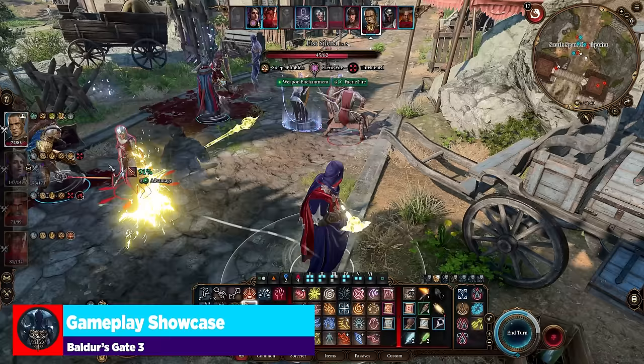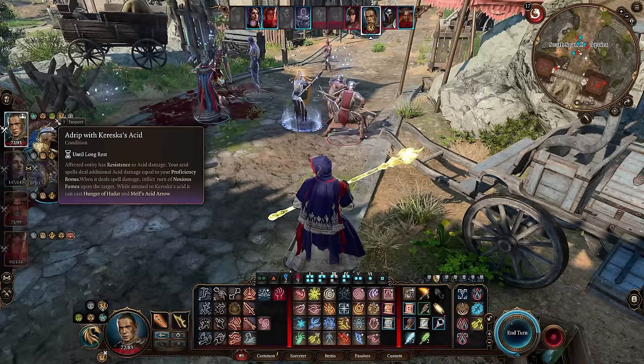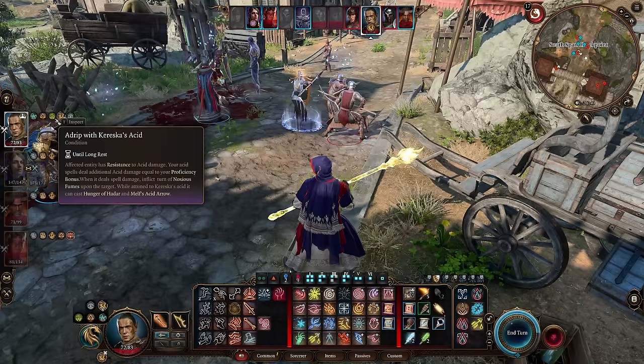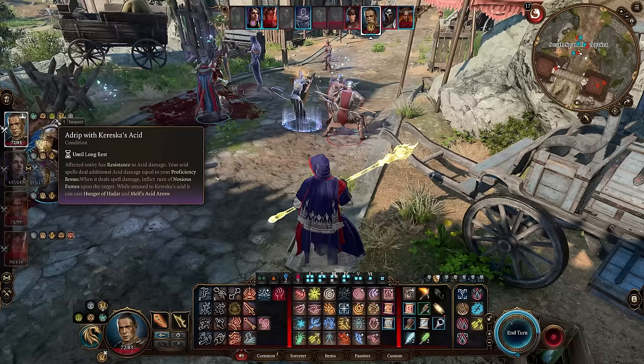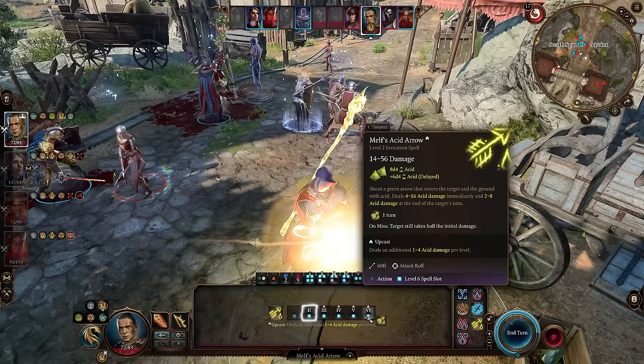Jumping into combat, let's have some fun. I've gone ahead and used Haste, which is going to give us an additional action — that's why I've got two primary actions. I've got Chain Lightning active and I'm using Kereska's Favor on acid damage, so I get a bonus by adding our proficiency to our damage with acid spells. Since we are an acid dragon as far as our Draconic Bloodline goes, let's go ahead and cast Melf's Acid Arrow. We also have Acid Splash we could use. We can even up-cast it — 6 to 24 all the way up to 14 to 56 acid damage.